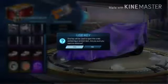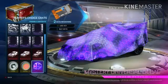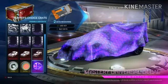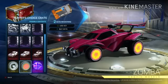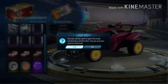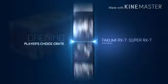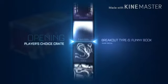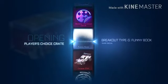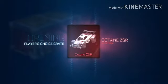Okay, what do you think we could get in this crate? Breakout Distortion. Okay, I'll do a no-look crate. So right now I'm not really looking, I swear. Oh yes! Let's go, Octane DSR! Octane.